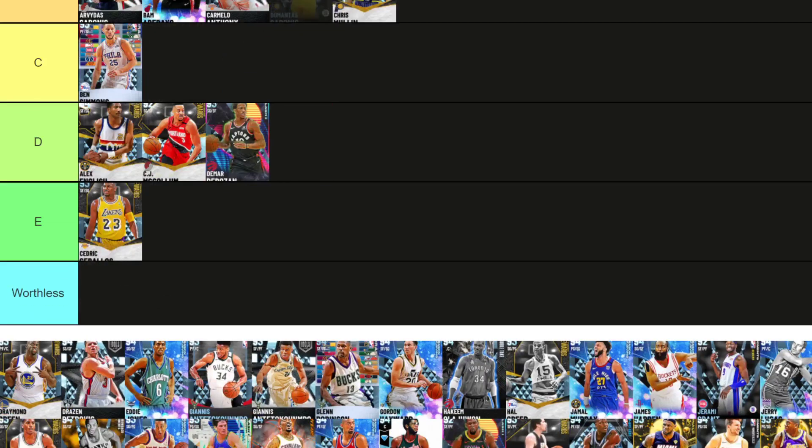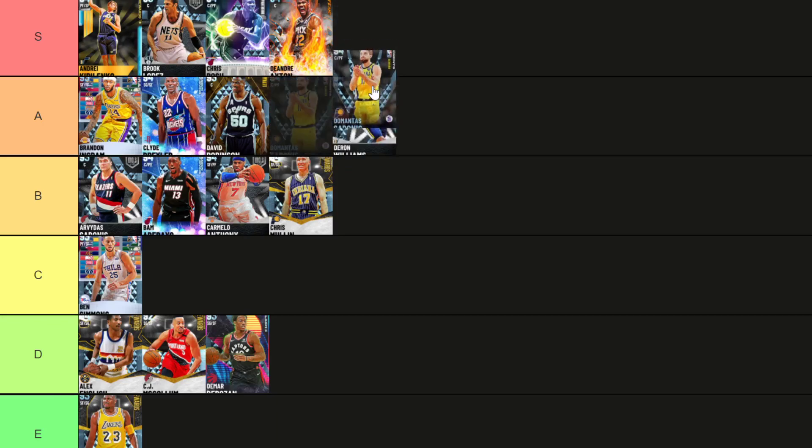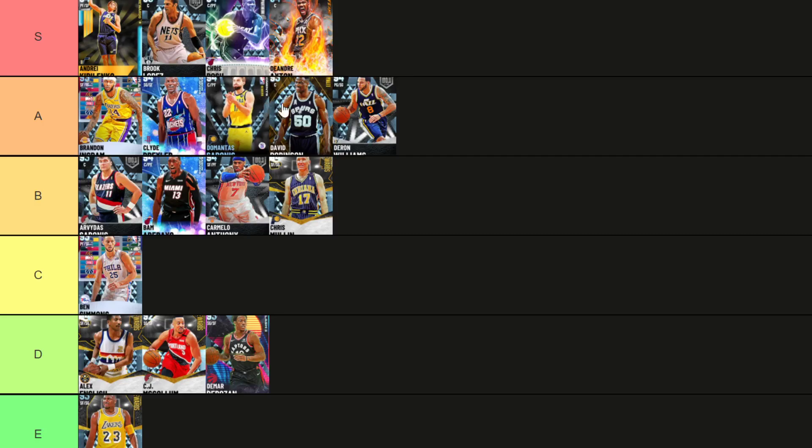Domantas Sabonis — I think Sabonis is a little bit worse than Bosh and Brook Lopez. I really like Sabonis. I've been a big fan of that card any time I've used him. I like him on next gen, apparently he's even better on current gen. You can tell with the card — he's fast, he rebounds well, and he'll hit wide open, as well as having range. You could argue Sabonis to be top tier, but I think these three are just a little bit better than Sabonis. So he's going A tier.